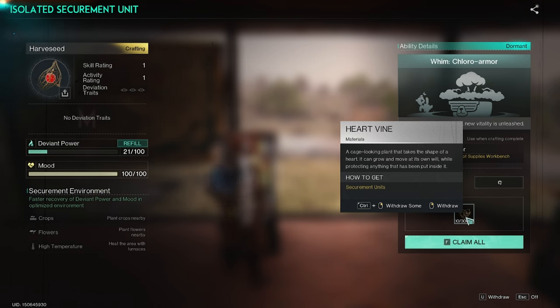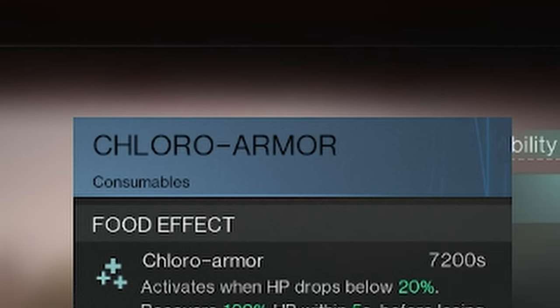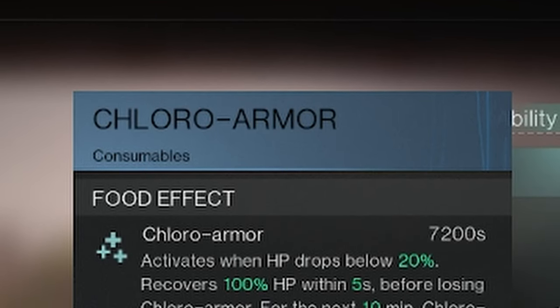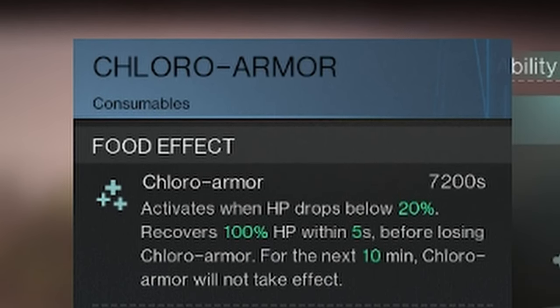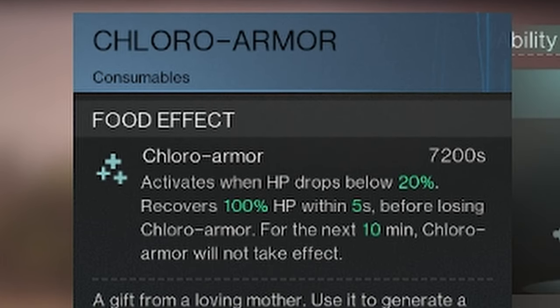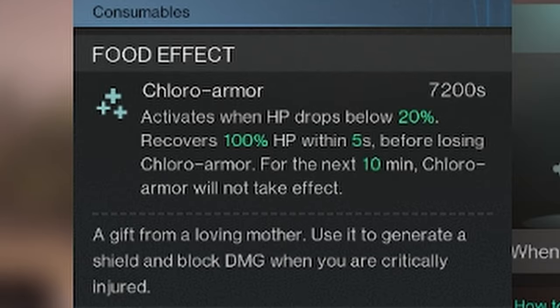This is the prime material for you to be able to make Chloro Armor. It is a Wim consumable. Activates when HP drops below 20% — you recover 100% HP within 5 seconds before losing Chloro Armor. For the next 10 minutes, Chloro Armor will not take effect.